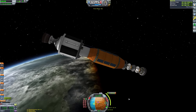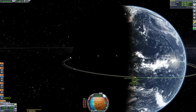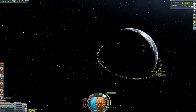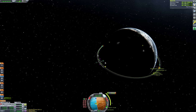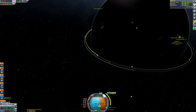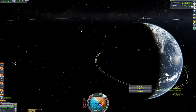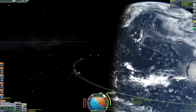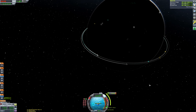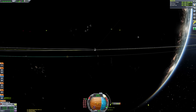The transfer stage uses the Wolfhound engine from the Making History DLC rather than a nuclear engine. The Wolfhound is still very efficient but has a much higher thrust-to-weight ratio than a nuclear engine, which means our burn to escape Kerbin will be much shorter, reducing the chance of dipping into the atmosphere during the burn. It also means the flight just gets done quicker. Since we're doing this in multiple launches anyway, I didn't mind adding a bit more fuel to get enough delta-v to reach Duna.